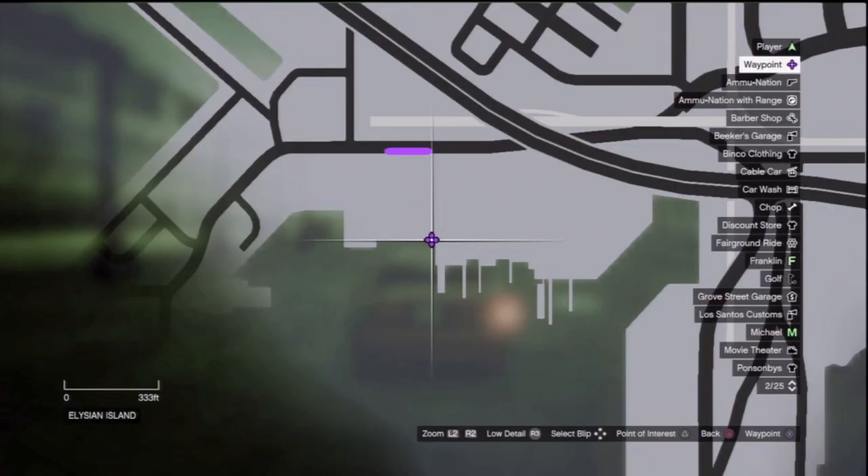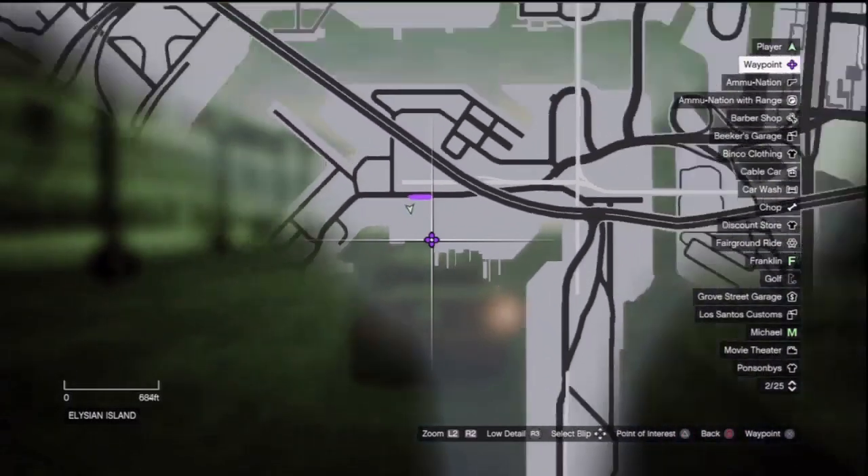Hey guys and girls, it is Ashwindy again, and as promised, a quick video to show you where the oxygen tank is located. It's located in Port of South Los Santos — really easy. If you put the little marker there on that little corner, you will find it no problem.